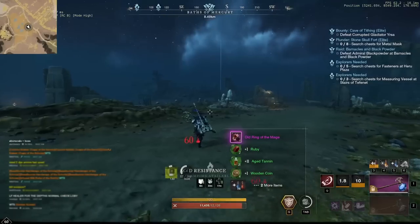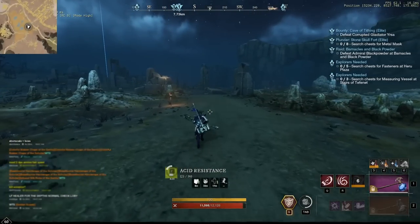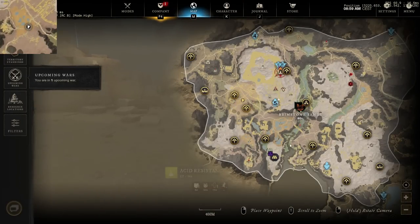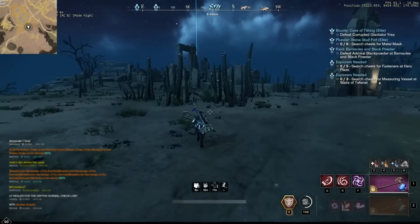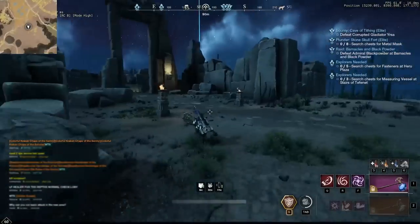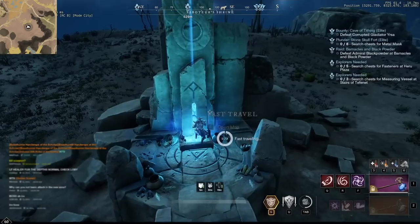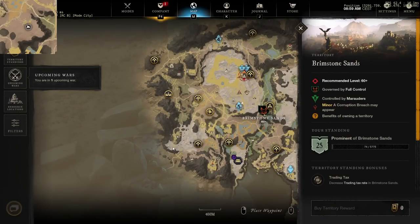Here you can decide to teleport to the next location, but I'm just going to run it. You can use the teleportation shrine to get much closer to your next destination — any sensible person would do that. So let's just do it — we're going to teleport to this shrine and our next box will be in this general area.